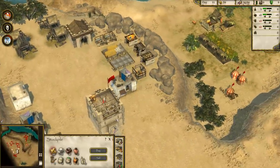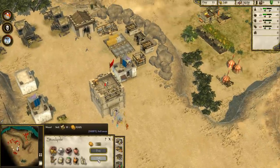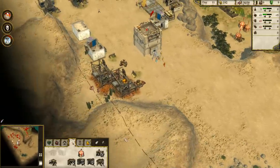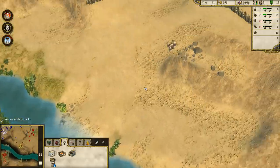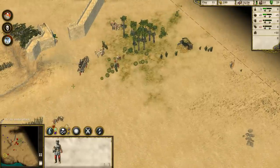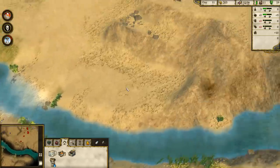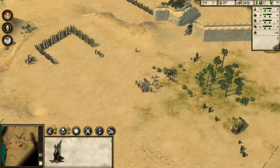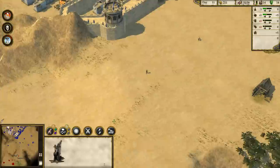We could probably just make a stone mine for the sake of building up goods to sell. The main thing is really just generating cash. Apparently we're under attack somewhere — let's see what's happening. There's nothing really going on over there. In the event that we are actually under attack, I'll just ball up our army and keep them right there.